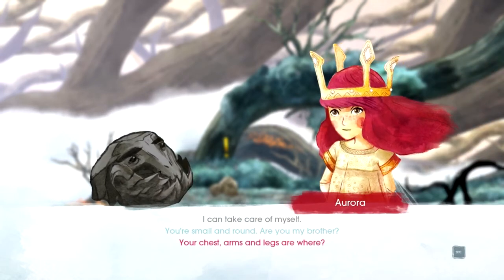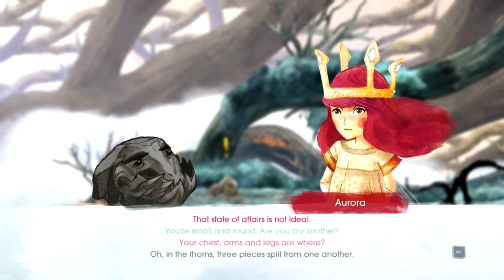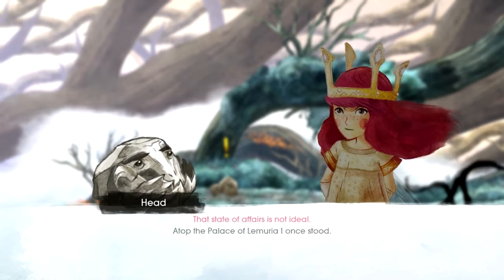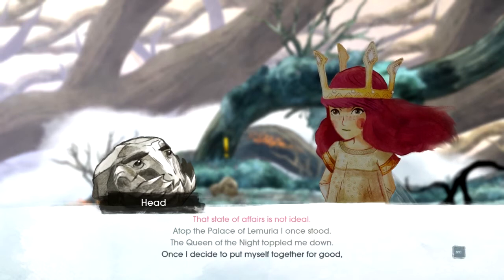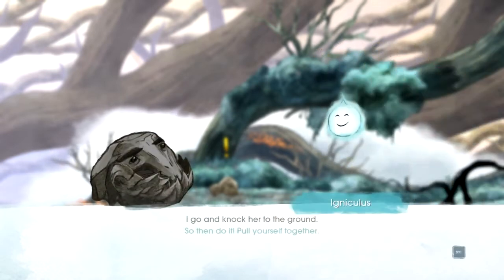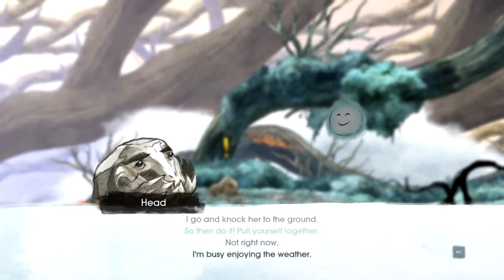Your chest, arms and legs — where are they? Oh, in the thorns — three pieces split from one another. That state of affairs is not ideal. Atop the palace of Lemuria I once stood; the Queen of the Night toppled me down. Once I decide to put myself together, I'll knock her to the ground. So then do it — pull yourself together. Not right now. I'm busy enjoying the weather.